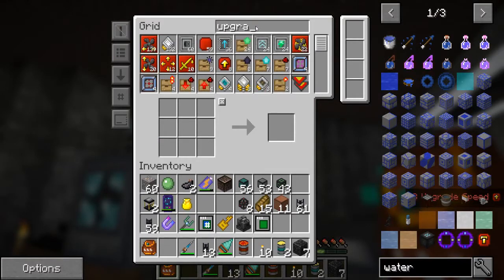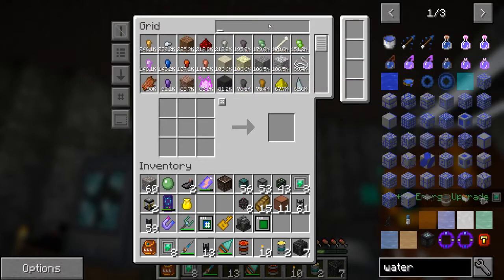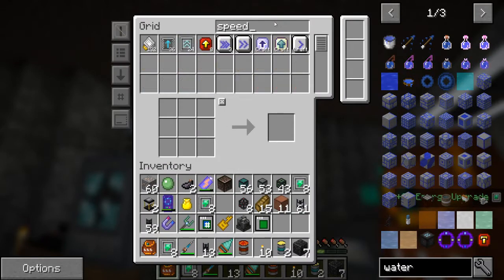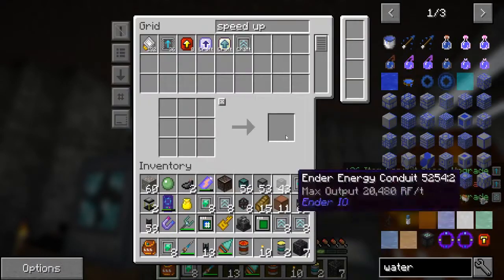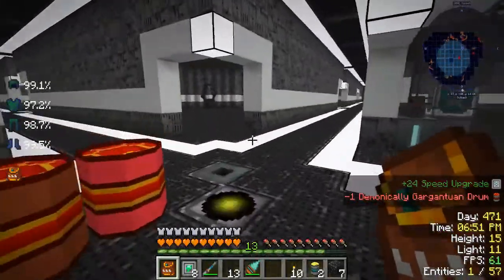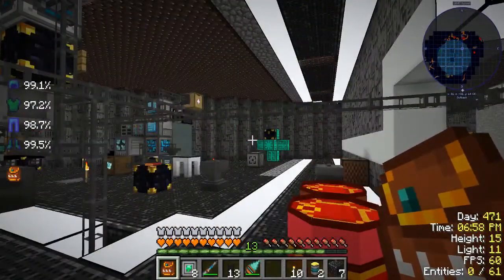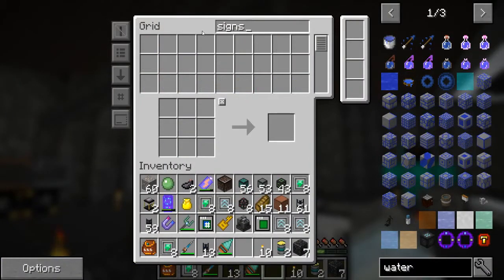Let's get all the energy upgrades — in fact, let's make a stack of them. They're cheap. Speed upgrades — let's get all of those too, one, two, three, make another stack. We also want to kind of reorganize what's going on over here. Should we do signs? I think signs might help — let's get some signs up.